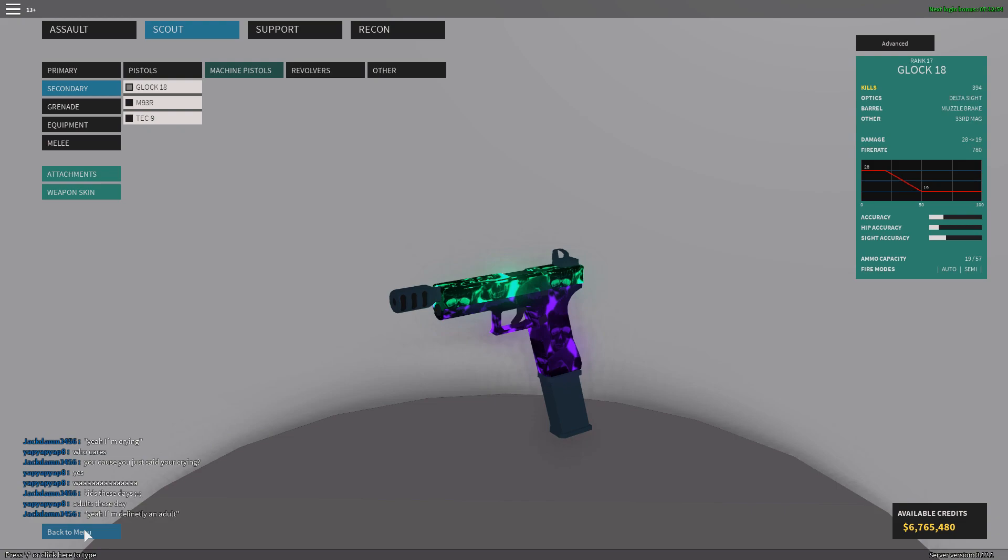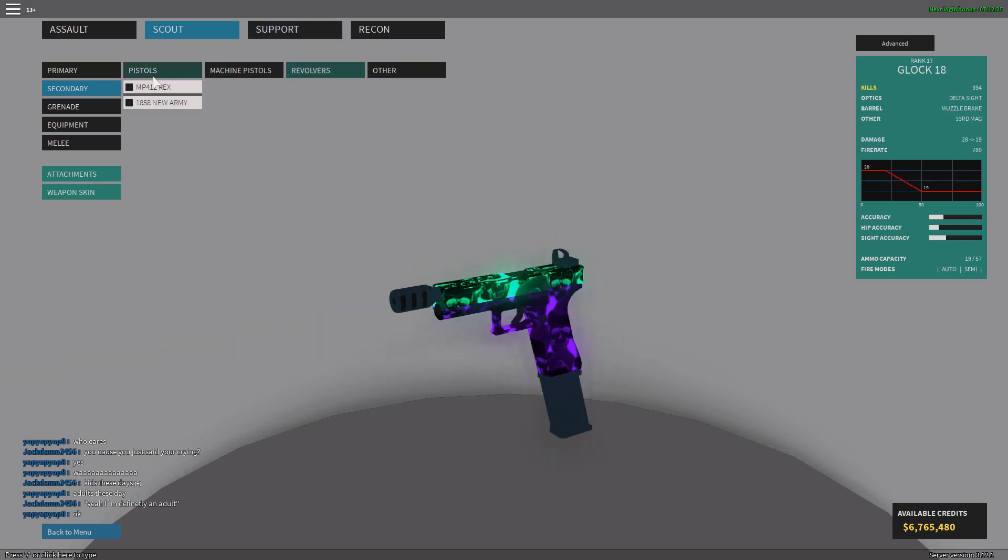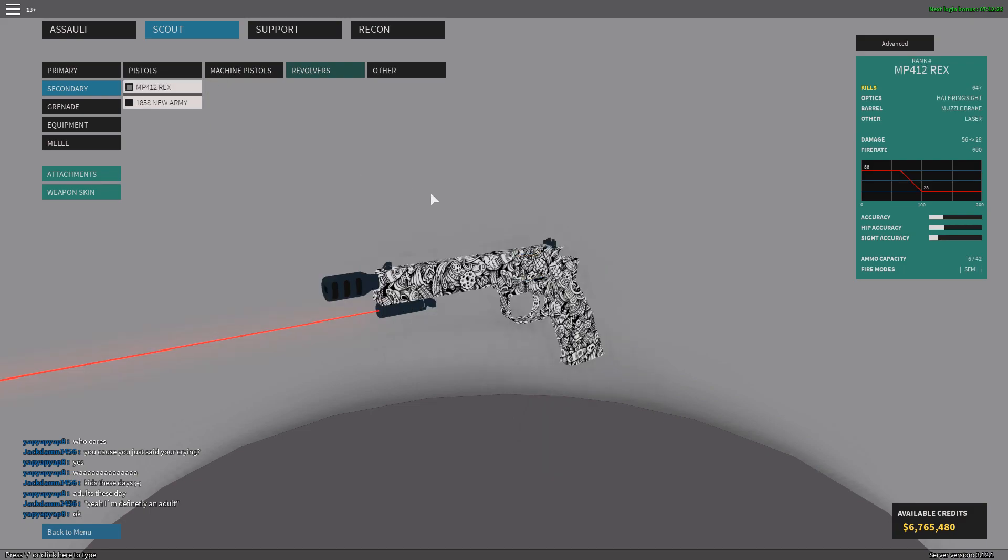The second pistol I'm going over today is the MP412 Rex, a revolver. This used to be very popular and still is, but not as big as it used to be. Part of the reason is I told everybody the Deagle is the best in the game — it's not, it's just my favorite. The Deagle is probably my most used pistol, but the best in the game are the Glock 18 and the revolver, which one-shots to the head from about 86 studs out.